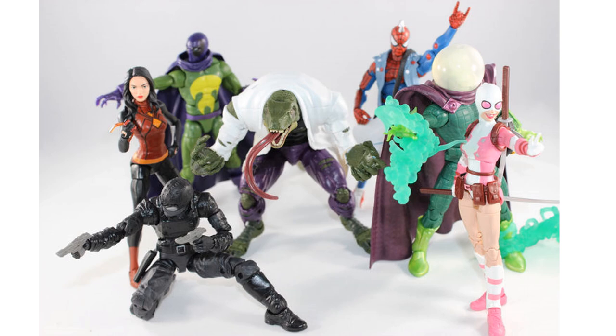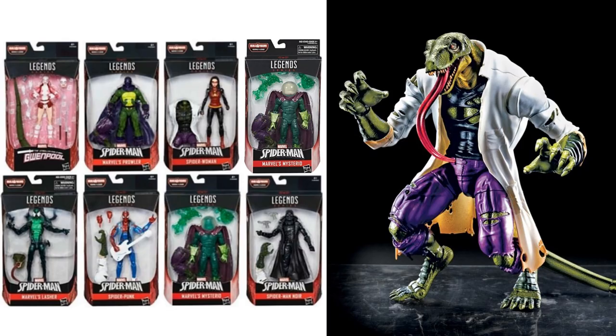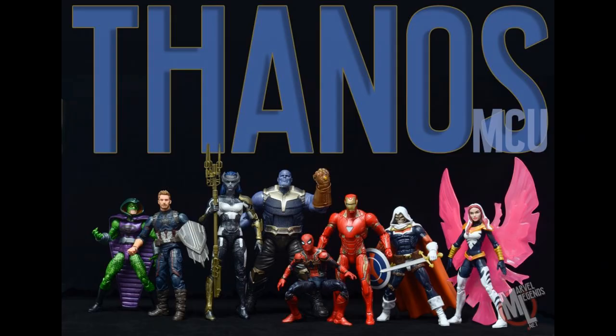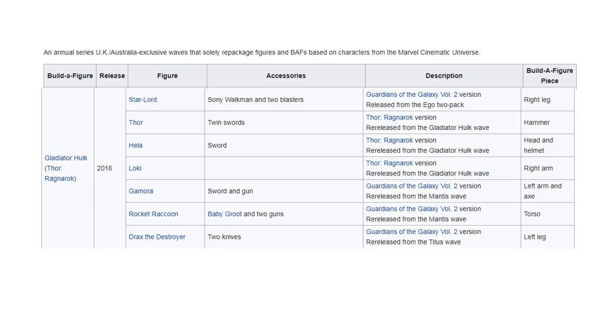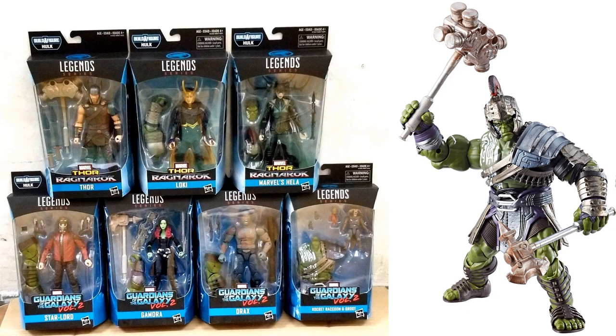Then one of our favorites is the Lizard build-a-figure. And then there's another one that will lose its value later on because they re-release him in a better form in a box set for the 10-year wave — Thanos. So here's that Gladiator Hulk re-released overseas and repackaged with other figures.